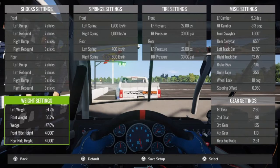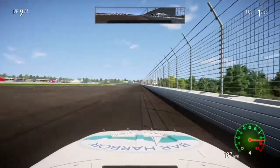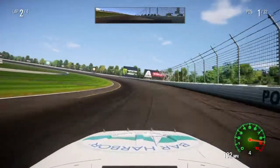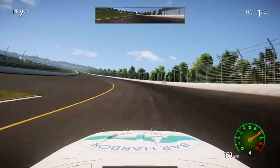It handles pretty well. It's pretty loose entering turn one and a little tight exiting. Just make sure you're patient on the throttle, just barely after the apex — you hit the apex of turn one — is when you want to get back into it and avoid that apron at all costs. Get close to it, just don't touch it.